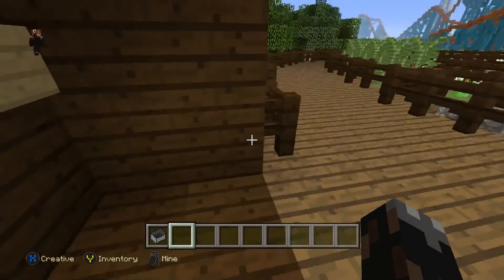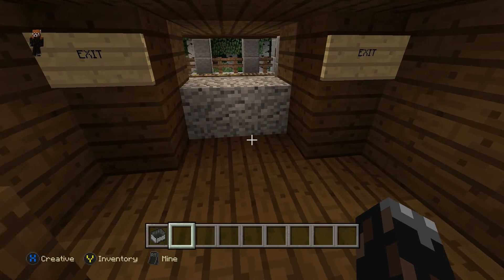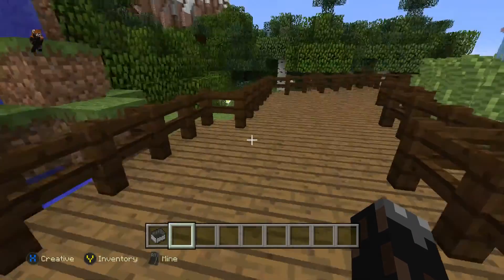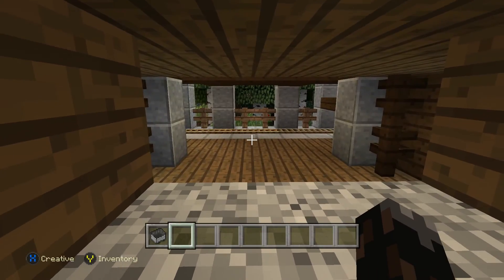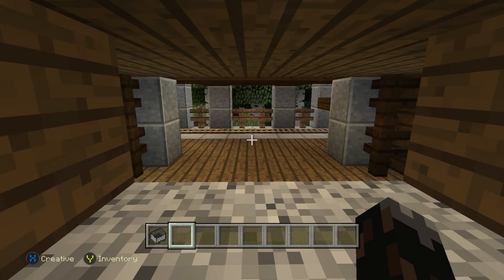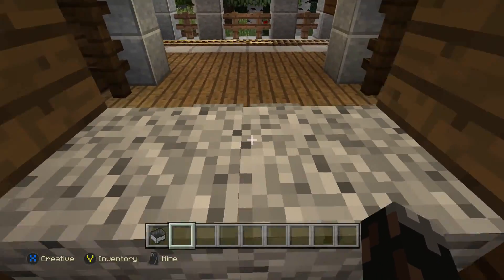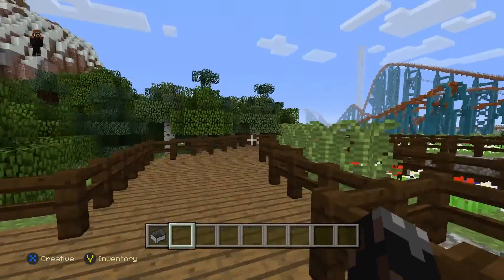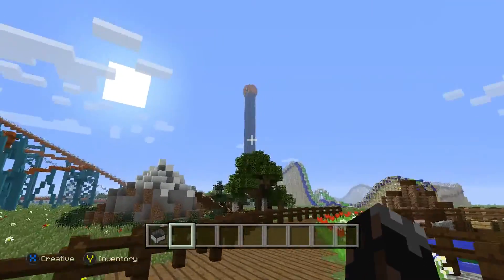Every time I show someone my server, they come to the exit direction thinking it's the entrance and try to go in. So I implemented a barrier so they couldn't go back in. Here's the exit, and you get a nice view of Goliath.